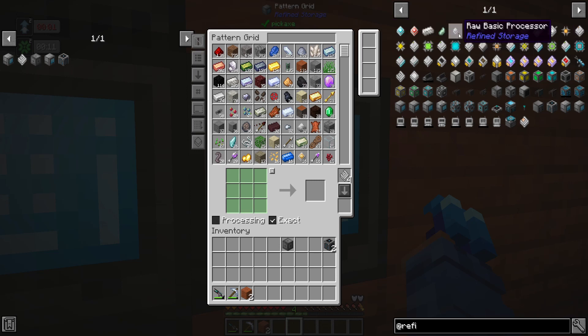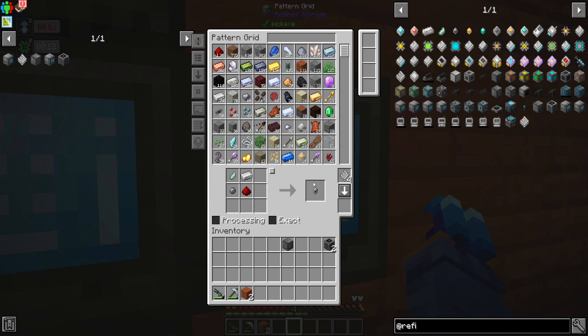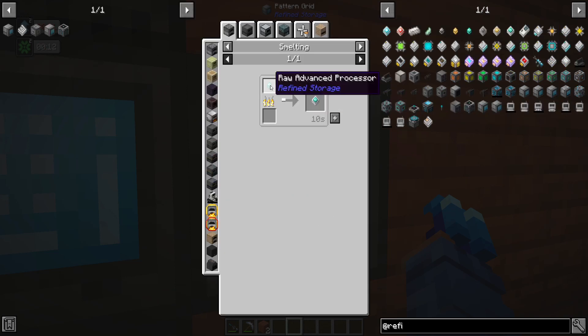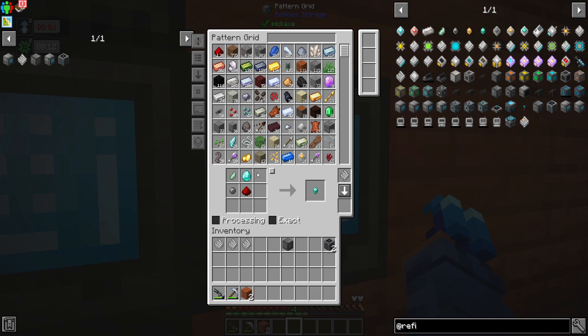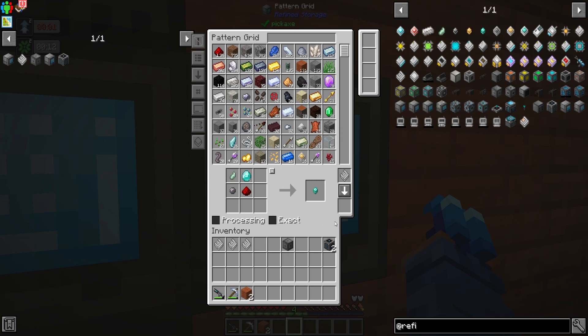What we're going to do is try to automate our three processor recipes to start with. You right-click to create the patterns - you can see the pattern there. If you hold shift, you can see the patterns change and get a visual representation of what's going on, so you can see what each pattern actually involves. If something's not working, you can hold shift and hover over your pattern to check - for instance, sometimes instead of silicon it might be referencing a different type of silicon, or if you've got exact mode on it can sometimes get it wrong.